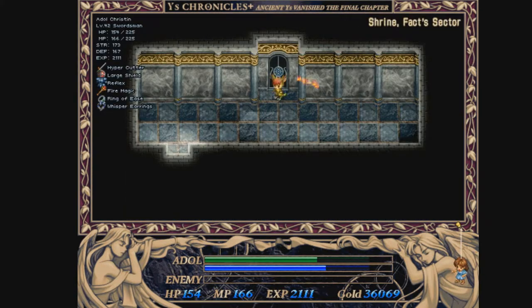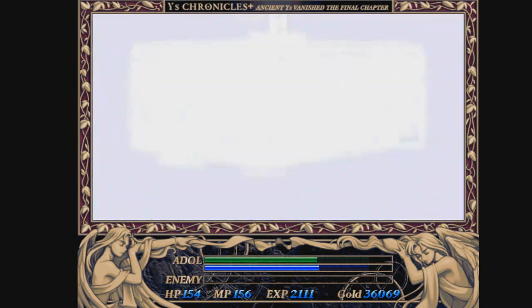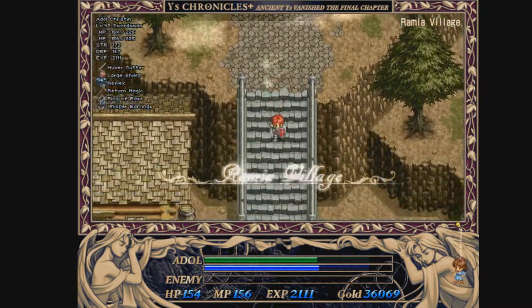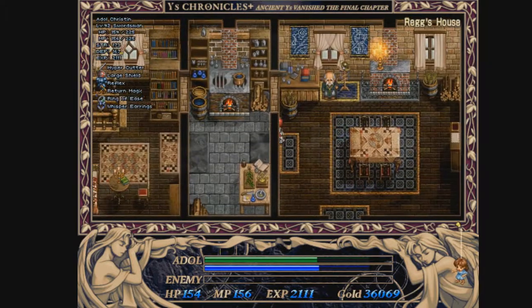Now that we know that password, use the return magic to return to Rumiya. Not going to be doing much here except just healing — I will see you guys in a second.